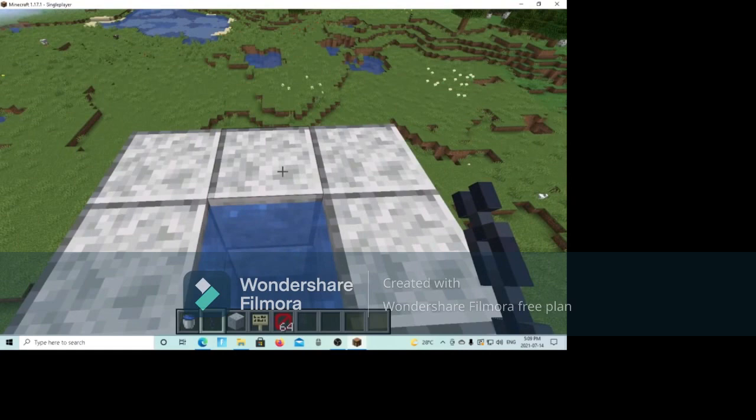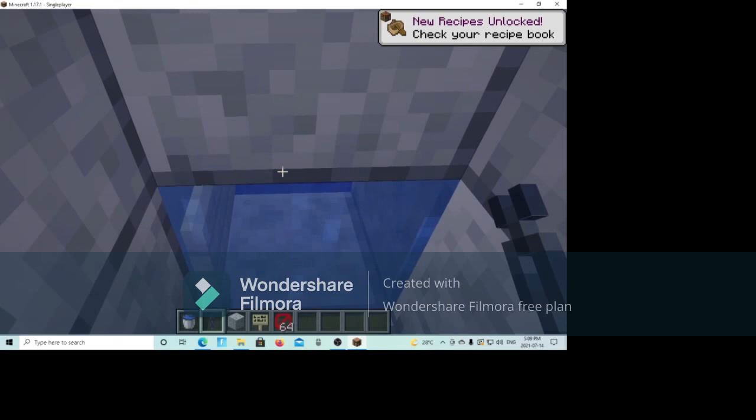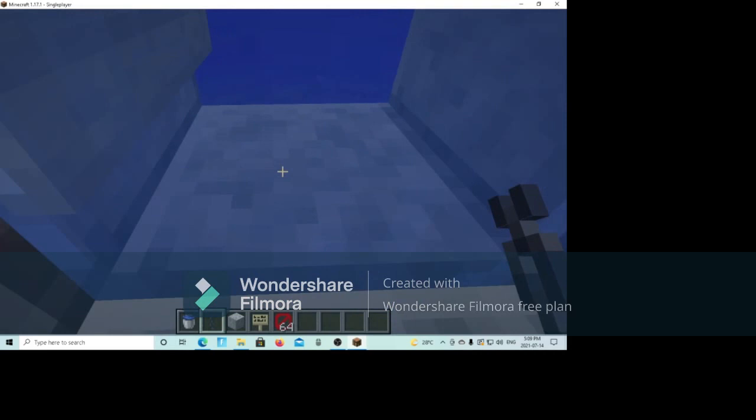Bang! And then if you're on console, use whatever you use to sprint. If you're on mobile, it's double tap forward. If you're on keyboard, double tap W. And here you go — a perfectly working zipline. How crazy is that?